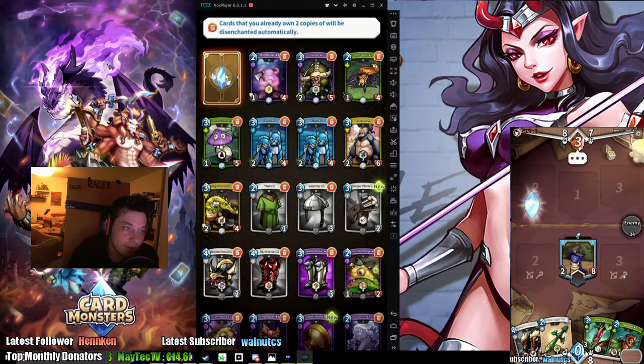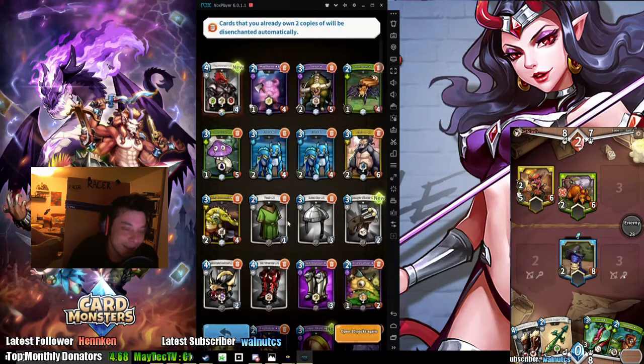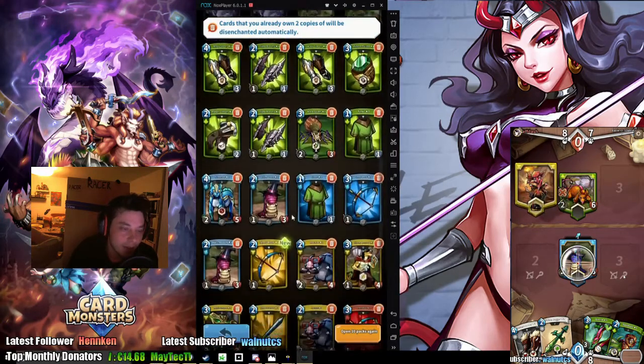Holy shit, another legendary - let's go! Plague Armor White, look at that baby! I'm getting a lot of legendary items, I don't usually get that.